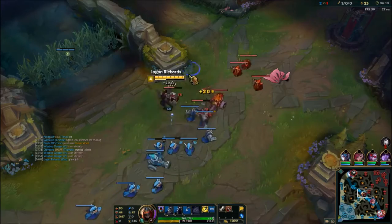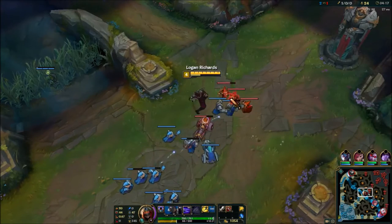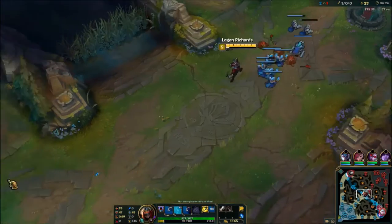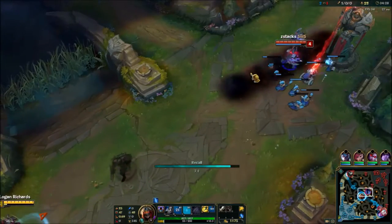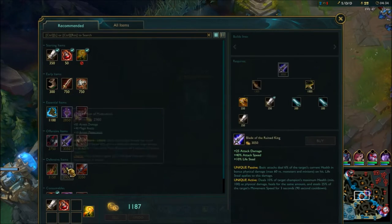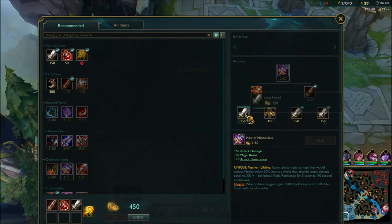After every gank and every kill like this, you always want to hard push — 100% of the time. Vi actually should have shoved with me. Whoever gets the kill shouldn't get all the last hits. I got the kill so I would have given most of the last hits to Vi, or if she got it she should give them to me. That's how getting ganks works. It's stuff that most people know but don't respect.